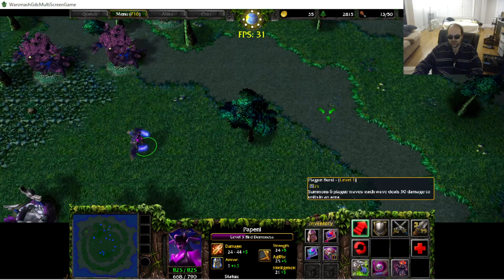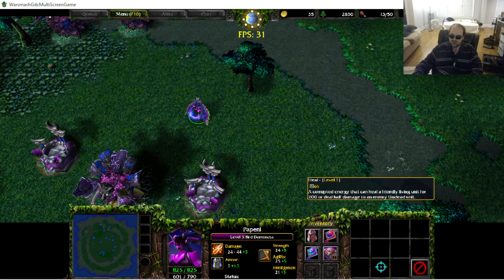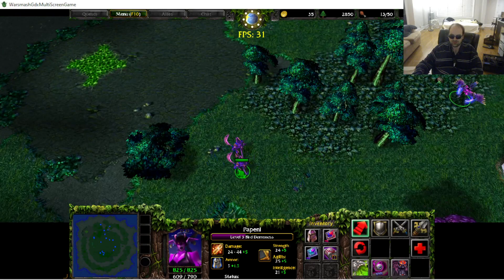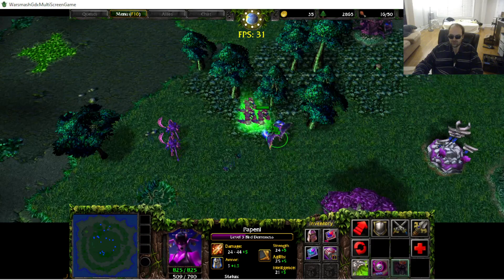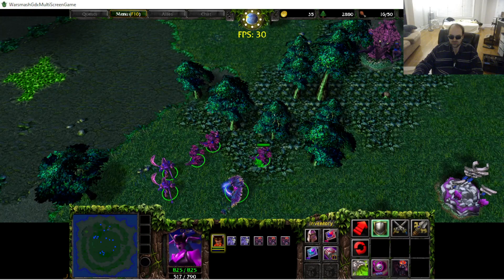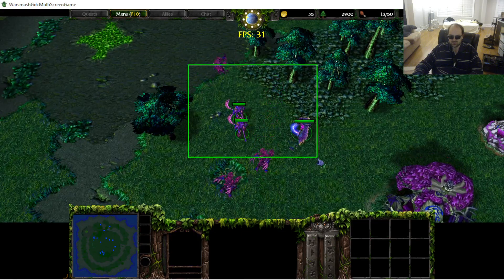These skills I have — plague burst is really just Blizzard, because I was programming Blizzard for the Archmage. The heal is literally just Holy Light — my units aren't undead so we don't notice it's just Holy Light with different art. And force of corruption is literally just summon Water Elemental, I just changed it so it says 'summon unit' instead. These are all skills I had programmed into War Smash for a different purpose, then I used map editor settings to change them.